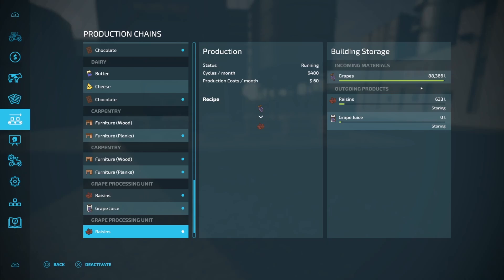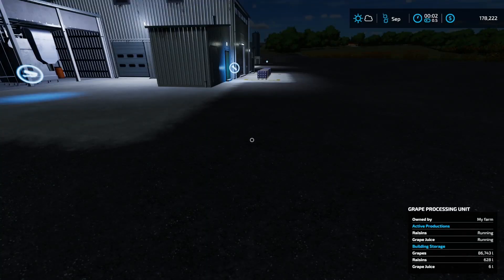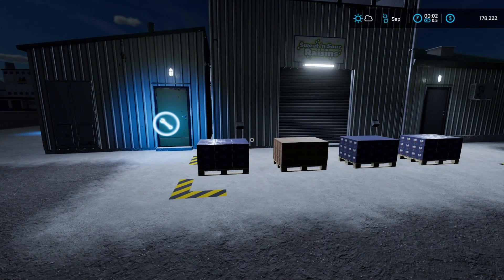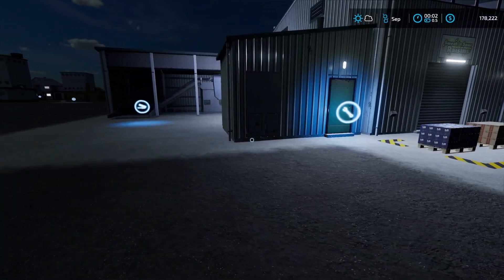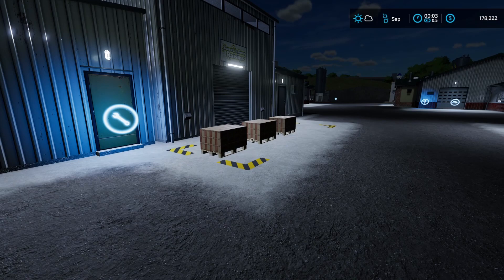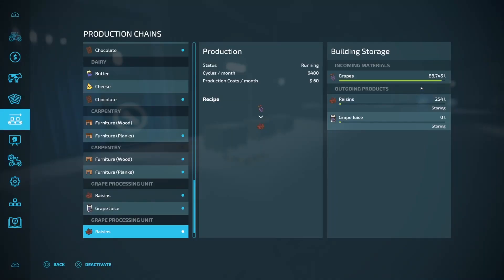Let's run these for another six hours and look at the ones that were really close. It is now just after midnight — another six hours have passed. At the grape processing unit, we now have four pallets: three of them are grape juice. On the other side there are three pallets. Looking at the menu: grapes on one facility are at 86,745 and on the other 86,742. So this one is splitting it in half when you run two different recipes — it does throttle back, you are not going to be able to run multiple at the same capacity.